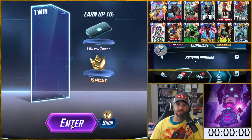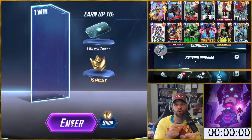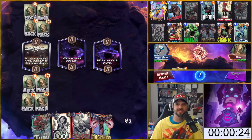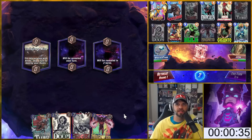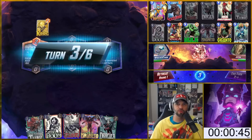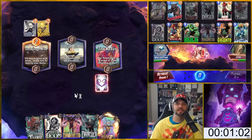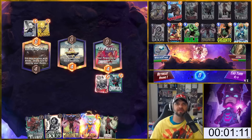Alright, let's actually time this out and see how it shakes out. I'm going to click Enter and start my timer at the same time. You'll see edits where the timer jumps — that's only because I've clipped here and there, but the timer runs constantly. My goal is to go as fast as I can. Game one starts — I snap, opponent snaps back, good start. I've got Thor, Lockjaw, Jane Foster, probably Doom on six. Opponent looks like a Dark Hawk or Devil Dino type deck.